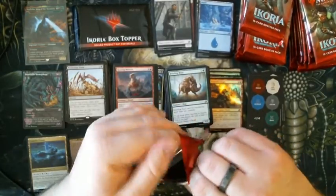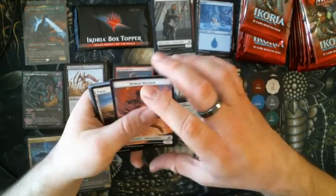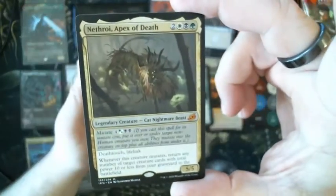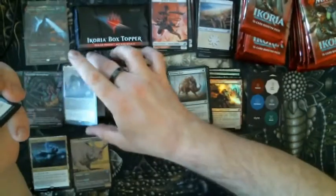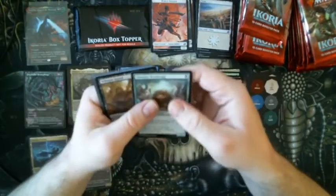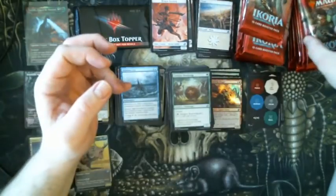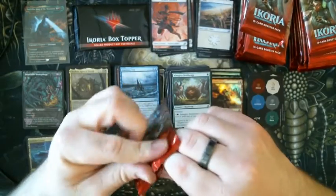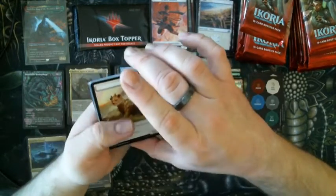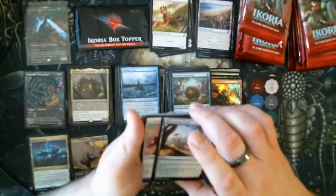I was thinking of doing the box topper after this pack, but there aren't any viewers yet so maybe I'll wait. It's a third art for a Human Soldier — big fan. And Nethroi, Apex of Death! I adore this card — it is one of my favorite Mutate cards. It is just brutal, and I'm absolutely making a Commander deck out of him. Skull Prophet and Whisper Squad, Garrison Cat, Night Squad, and Fire Prophecy — very nice. I can't wait until the end to open the topper because people watching later will just fast-forward. So I kind of want to open it and hide it under Godzilla to make people watch.